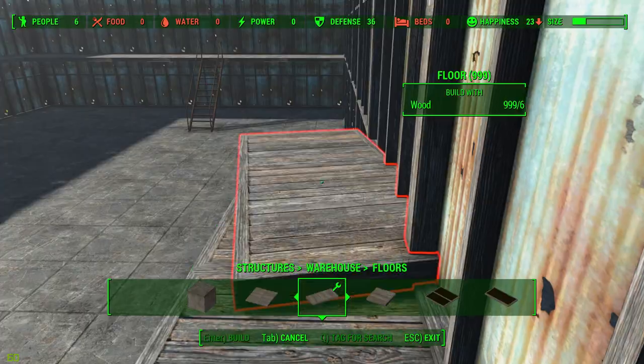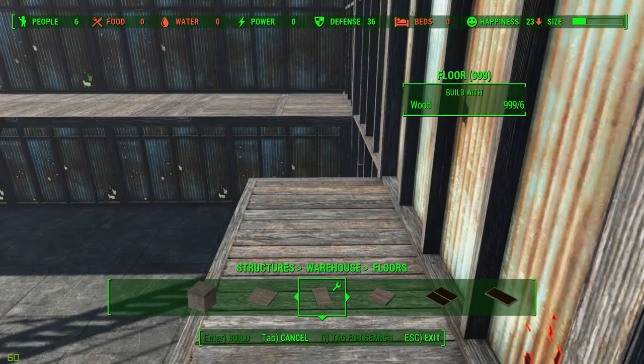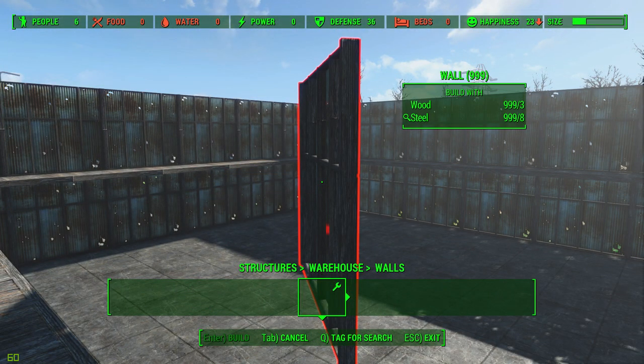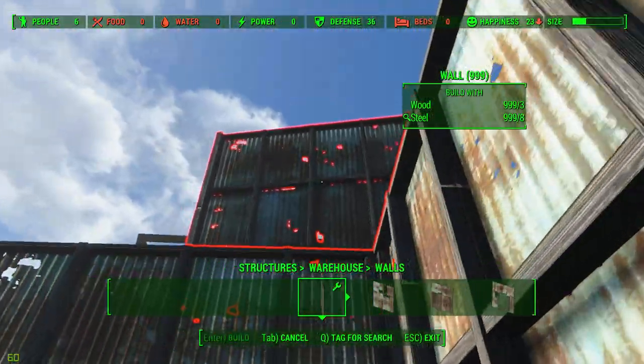This is going to be the entrance. The only thing I did differently here is I used the small flooring walkway, because you know what I'm like for my entrances — I like a big grand promenade, open-plan sort of rooms. So that's that, and back to building walls.